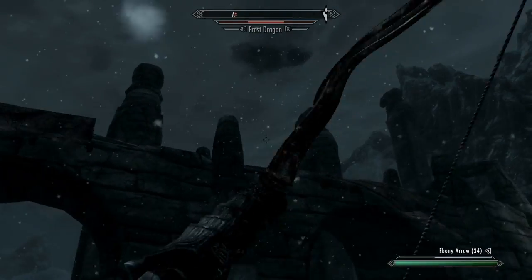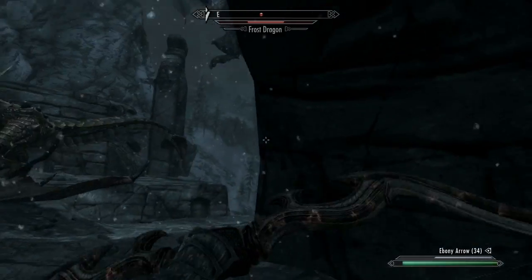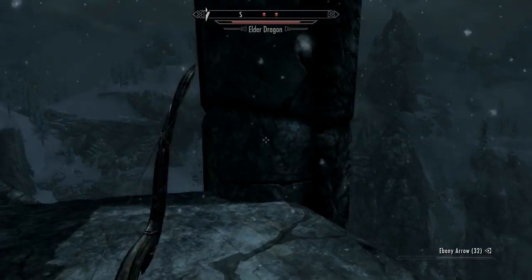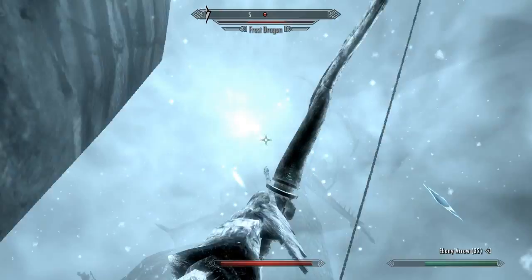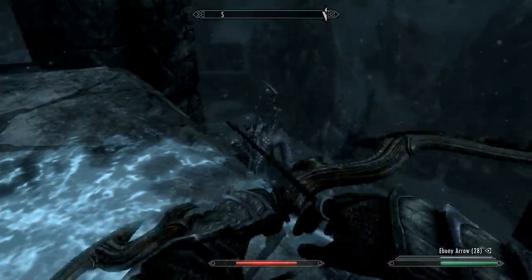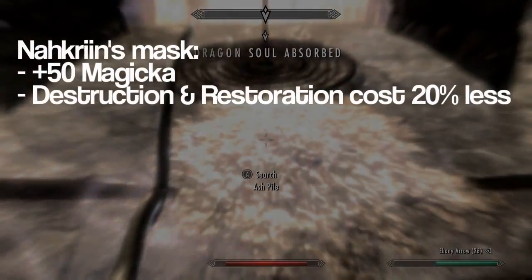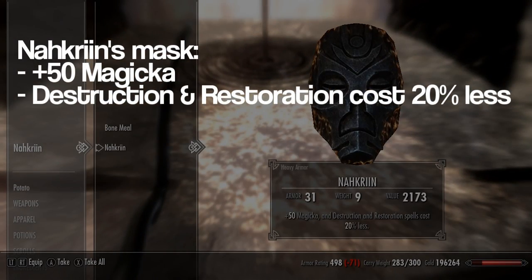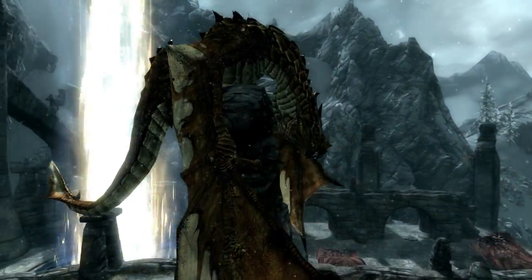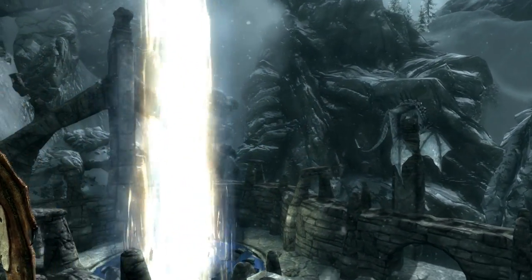The pillars on the outside edges provide fantastic cover against these dragons. One dragon will always land in the center while the other lands down below. Try to take out the weaker one first so you can concentrate on the big one. If you take too long, the lower one will fly around and land on the side pillars and shoot you from behind your cover. Now that our dragon problem is solved, let's check out Nacrine's Mask. It gives plus 50 magicka, and destruction and restoration spells cost 20% less. Pretty awesome — though this mask will negate the alteration perk and mage armor since it is considered armor.